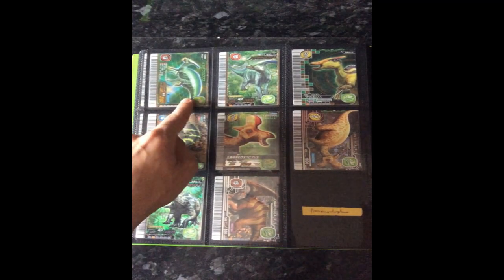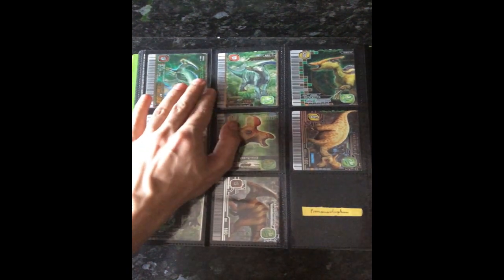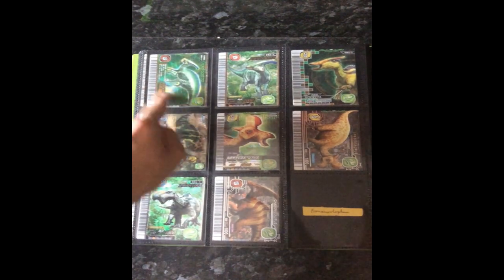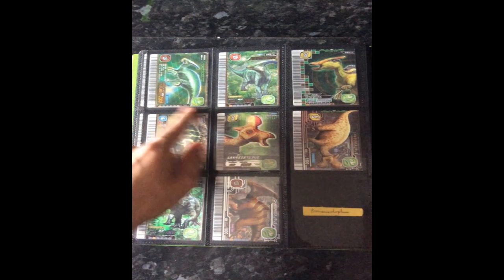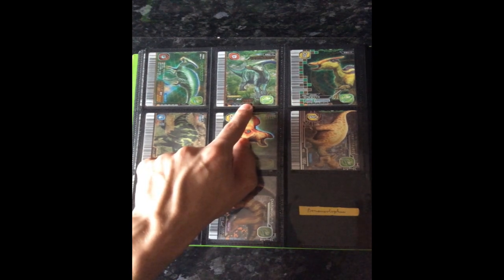Parasaurolophus defense type. Originally this Parasaurolophus was going to go with my damaged cards, but it didn't seem too bad — I thought it was a lot worse than it was. But it's defense type which is one I needed, so I put it in here. And then another Parasaurolophus crisis type.